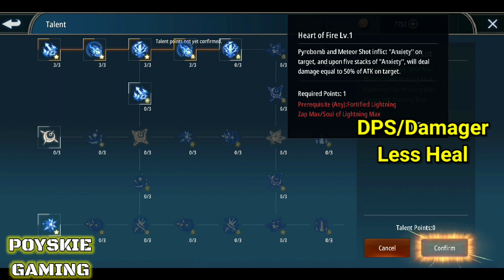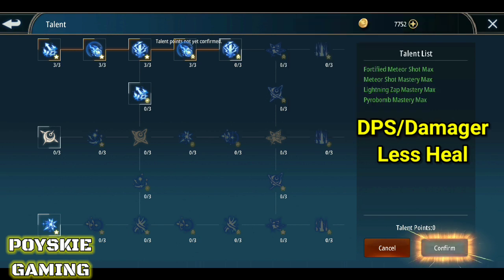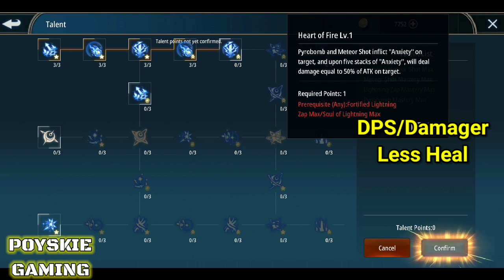Sunod naman, ito yung Heart of Fire. Pag gamit mo ng Pyro Bomb and Meteor Shot, pwede siyang makapag-inflict ng anxiety sa target. Kailangan mapa-stack mo siya ng 5 times, and upon 5 stacks, pwede siyang mag-inflict ng anxiety — will deal damage equal to 50% of attack on target. Malaking damage yung ibabawas mo sa kalaban.